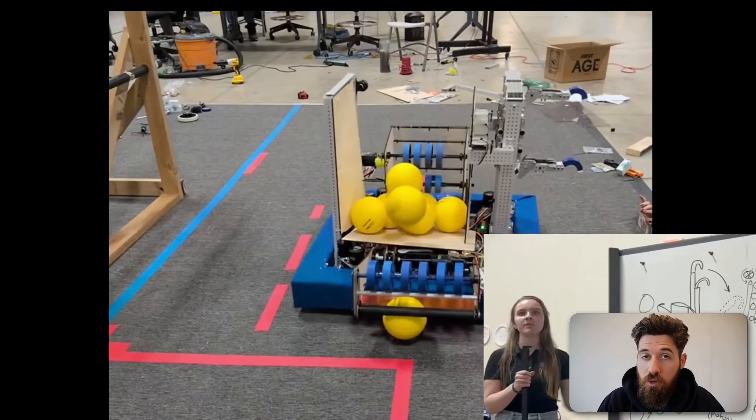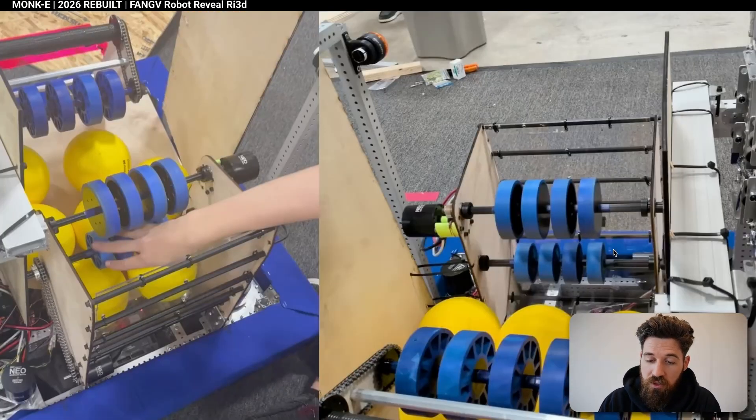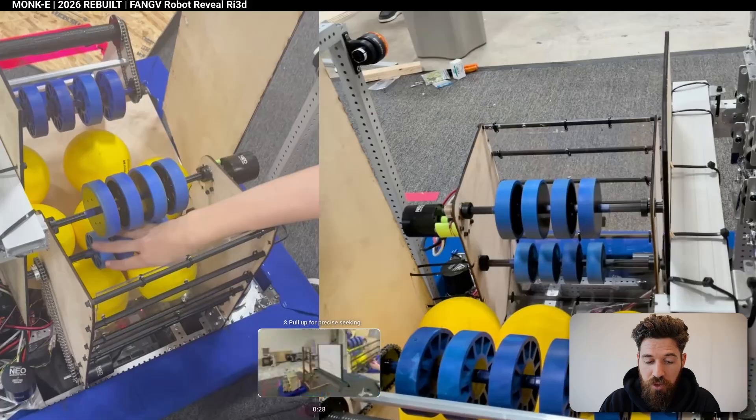These aren't meant to be copy-and-run designs — they're brainstorming jumping-off points. As far as their shooter goes, they've got a curved section of polycarbonate at about eight degrees to shoot up quite high. They have one roller to initially speed up their flywheel and then the main flywheel section itself, giving a pretty accurate shot at close range to the hub.